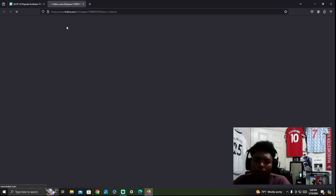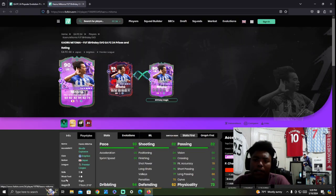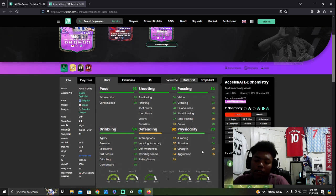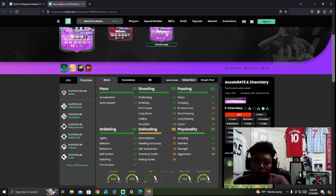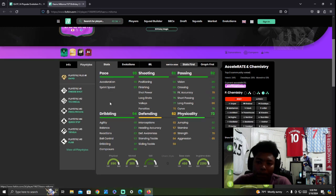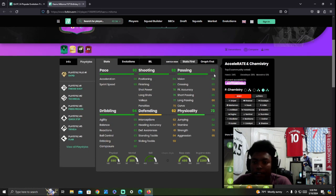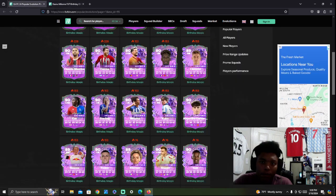Matoma looks like a pretty good card — I'm pretty sure this is from his Trailblazers. Brighton fans are going to be happy with that one and he gets a plus-five boost. He looks really good — five-star skills and four-star weak foot. Good traits, well-rounded. With 94 dribbling, he's probably going to play very well in game.